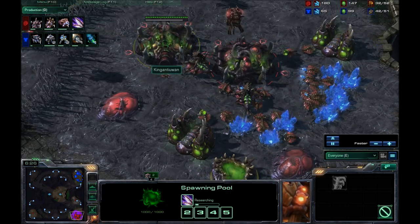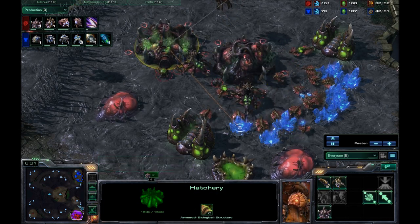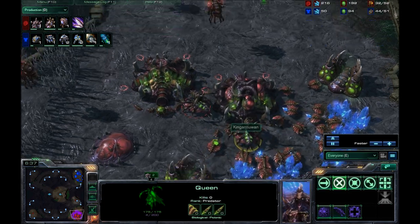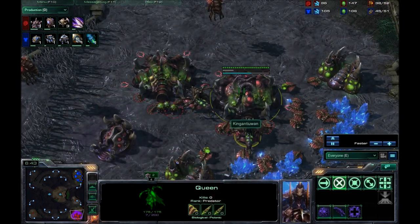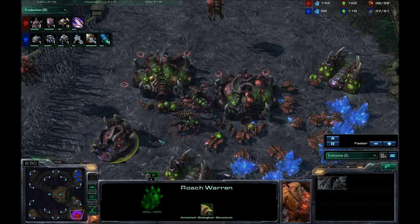Metabolic Boost is on the way. I've never seen any build like this, no matter what the result is. He does have a second Queen out, once again just going for Inject Larvas. Remember, those do stack, so feel free to just spam it into any hatchery that you want.